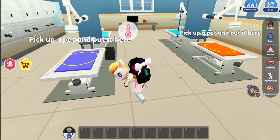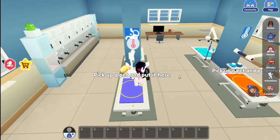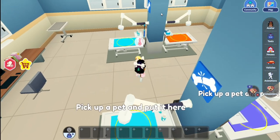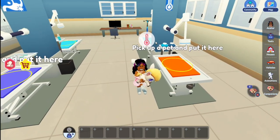You pick your pet back up and you take them into this second room — this is the treatment room. In this treatment room, you have different stations. You know which station to take your pet to based on the picture that's above the station. Just match the picture with what's above your pet. This matches, and that means this is where we place our sick pet.